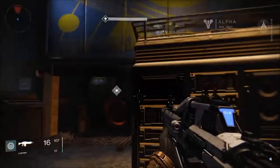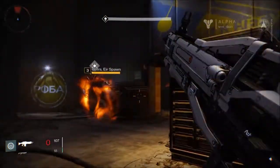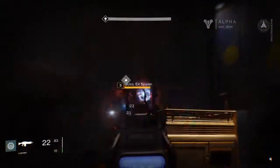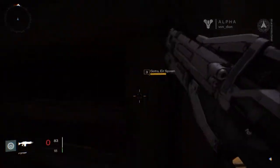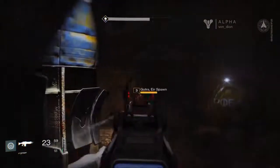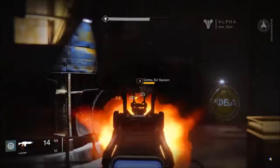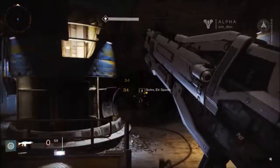I don't like to be up close to him because there's a poison — you see that black cloud? That actually is very bad. It deals poison damage and slows you down, and you can't see what the hell you're doing. It looks like his shield is down — once he's shielded down I can headshot him and get him down pretty quickly.